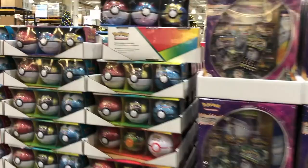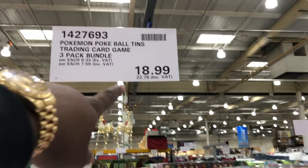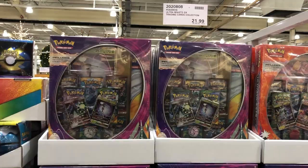Here's what they have - Pokéball tins, and you've got to look at this price: 22 pounds 78. Then they have bigger boxes - these are Ultra Beast GX boxes for 26 pounds 38.